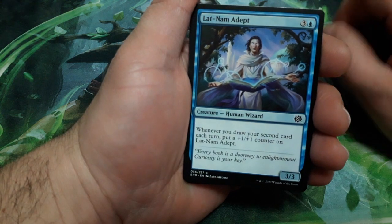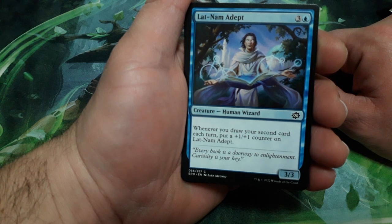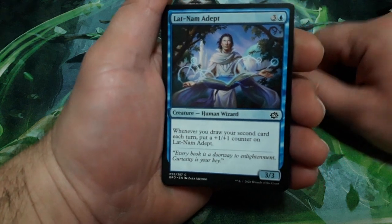So start with Lut Num Adapt for 4 drops. Whenever you draw a second card each turn, put a plus one plus one counter on Lut Num Adapt, and it is a 3-3.